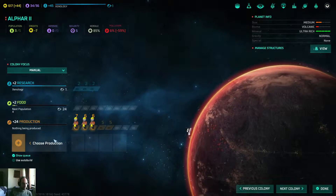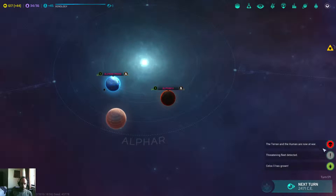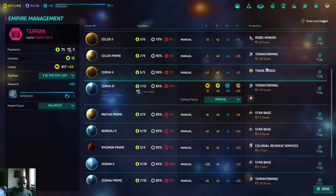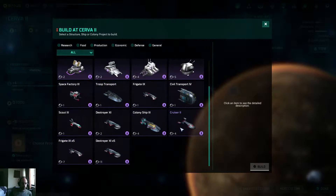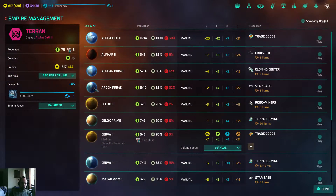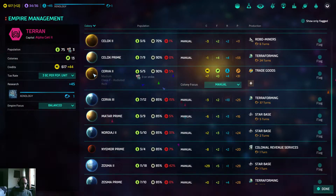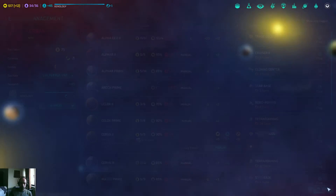Let's check out anything that I can produce. Certainly we're gonna need cruisers. Anything that is not building stuff - let me check Empire. Anything that is just building trade goods, we're gonna change to cruisers. I'm glad I didn't attack the McLars, because this wasn't expected. So I'm getting cruisers everywhere.